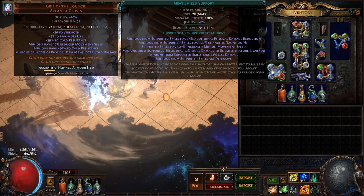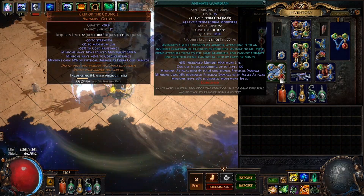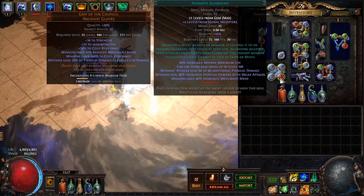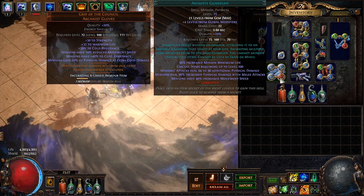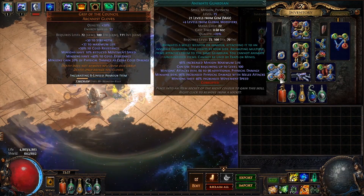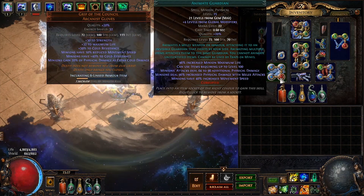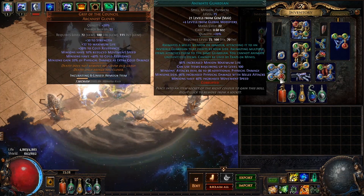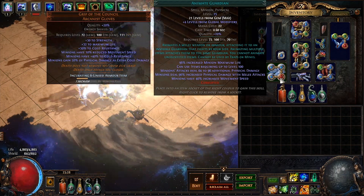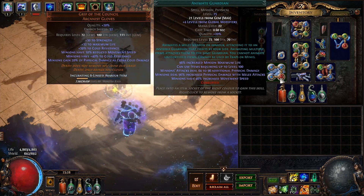In our gloves, we are using Meat Shield Support, Minion Life, Feeding Frenzy, and Animated Guardian. Animated Guardian is used to provide us with Fortify and damage for our spectres. Meat Shield plus Minion Life are there to help our minions survive most encounters, while Feeding Frenzy is a nice DPS boost for all our minions. Our Guardian is using the Animated Guardian setup of Kai — namely Kingmaker, Stitch Demon Helmet, Blind Nearby Enemies Veritania Chestpiece with a 10% Life to Energy Shield Enchant, Southbound Gloves, and Boots with Life Regen when hit. I also got about 30% more elemental resist and 50% chaos resist from gear to help my Guardian sustain against elemental and chaos damage.